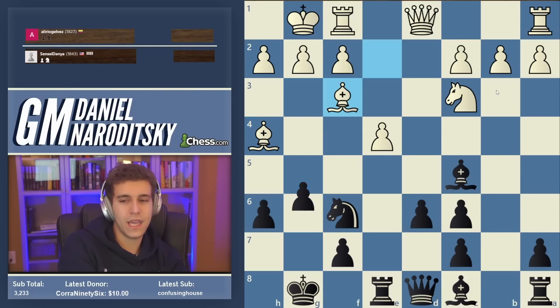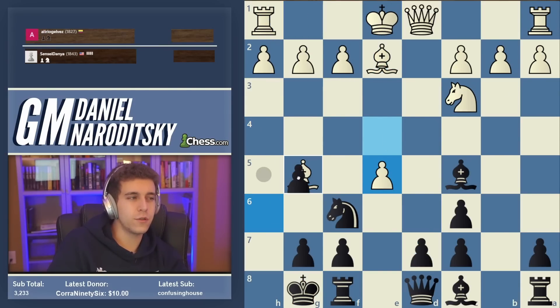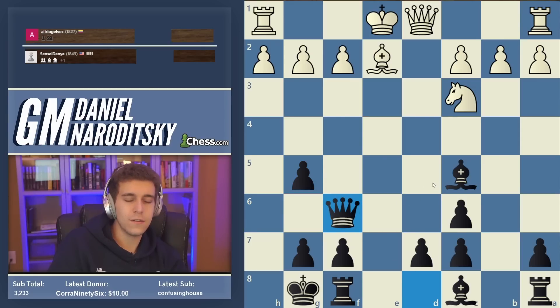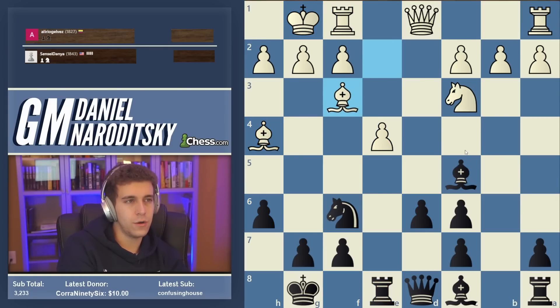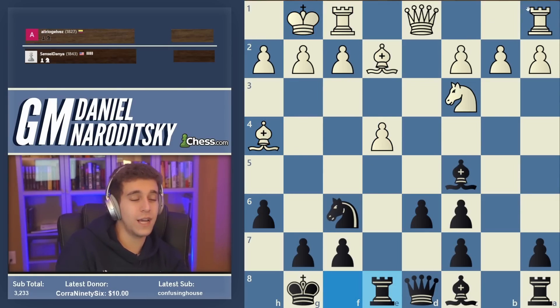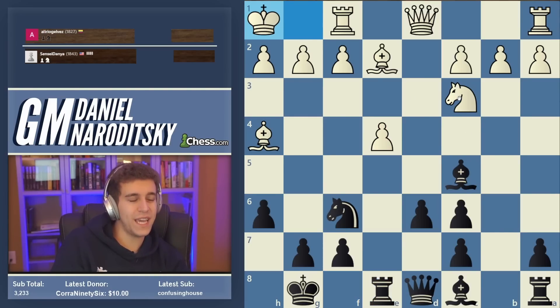What about h6, e5? Well h6, e5 just loses the pawn — takes, takes, takes, we just win a pawn. E5 is never dangerous. So how should white have played here? I don't actually know — at this point white has a very hard time keeping this pawn. Maybe a move like king h1 would be best — that's a grandmaster move.